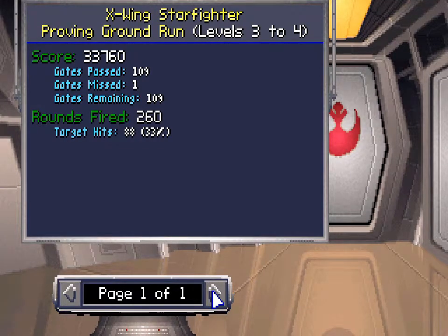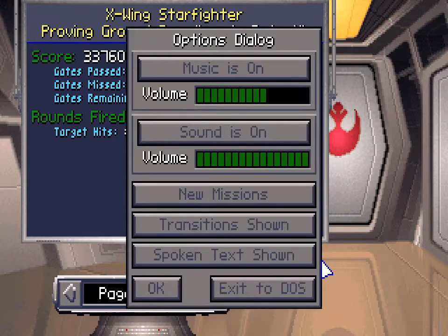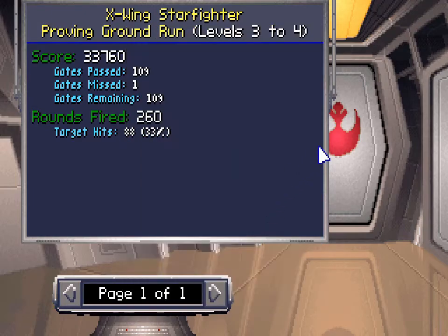Got a score of 33,760. I'm not sure how you're scored for going through the gates. Actually, if you buy this on GOG.com, you're able to also download a copy of the strategy guide, which is incredibly handy. I would definitely recommend getting it there — it's often on sale too.